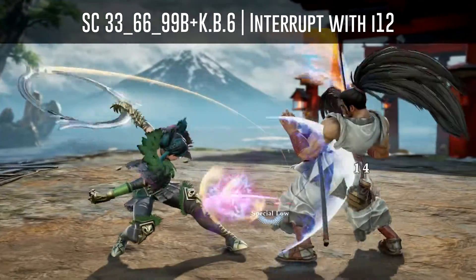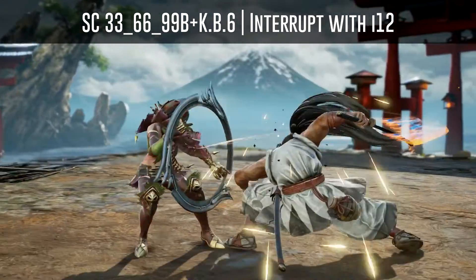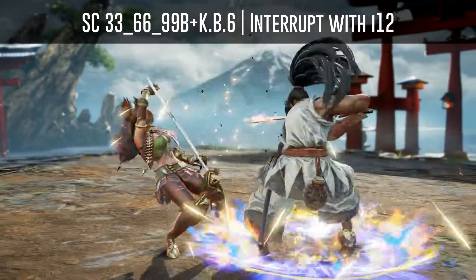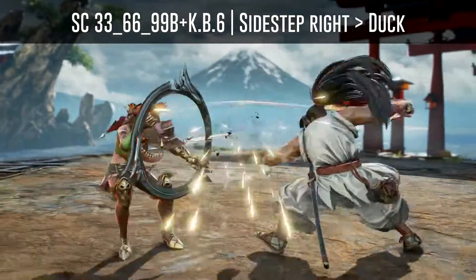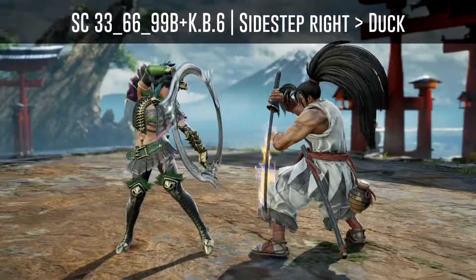Haomaru's Warrior's Focus attacks after his soul charge AABB6 can also be interrupted with a 12 frame mid attack. And of course here as well, you can sidestep and then duck to beat all undelayed follow-ups.